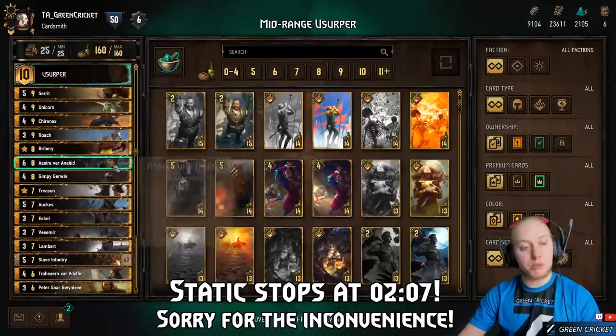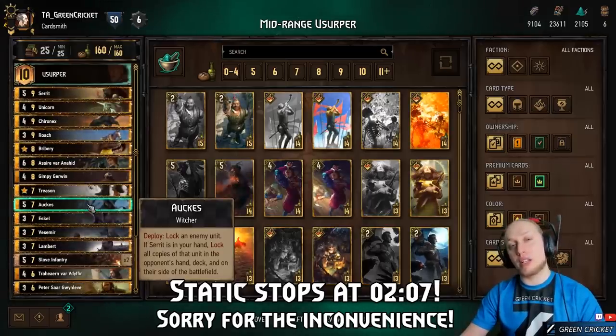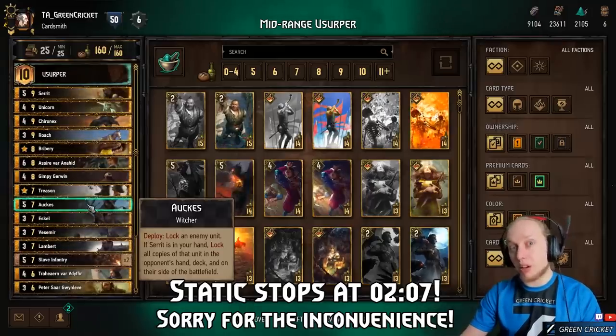For locks, we only have three cards. We have Aux, which locks an enemy unit, and if you have Cerid in hand, you actually lock all copies of that unit — even the ones still in hand or deck of the enemy. So if you lock Necker, for example, that's just a 1-point unit from then on.